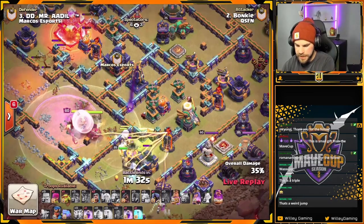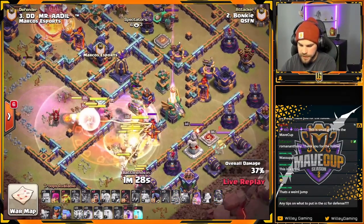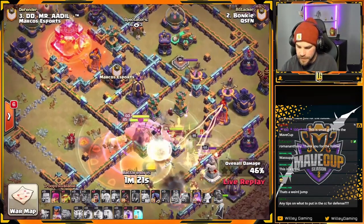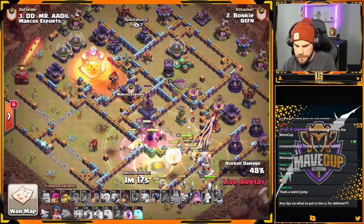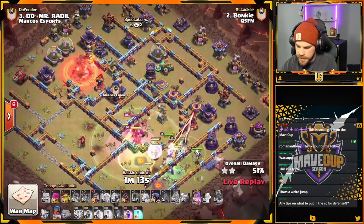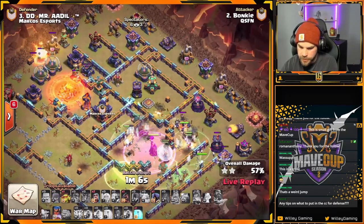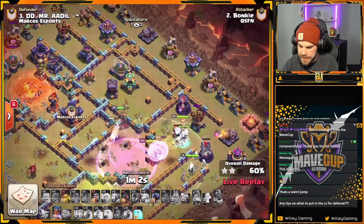Here we go. Electra Titans pushing their way in. Props King's ability. Monolith just going to town — they can reach it, it's just going to take them a bit longer with that awkward pathing. Flame Flinger is working on the Town Hall. And there we go — Queen gets the Monolith. Electra Titans still pushing along the bottom side. RC is there to help. Town Hall secured. Flame Flinger's going to continue to work on some defenses up there. Everything's looking decent so far.